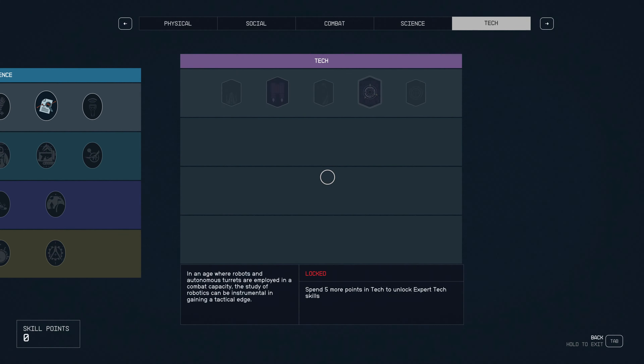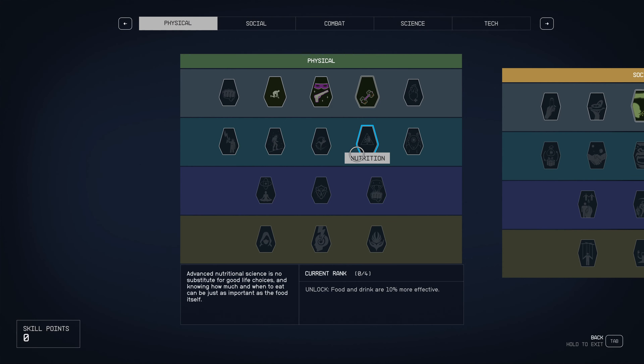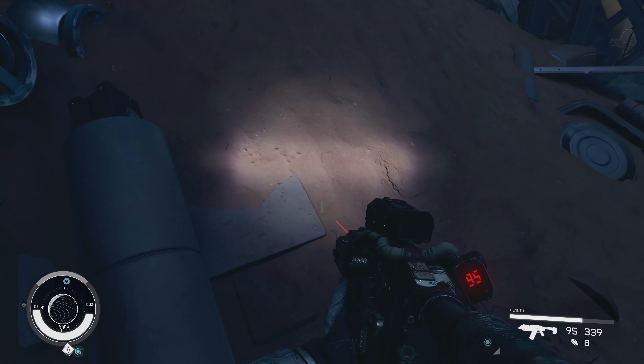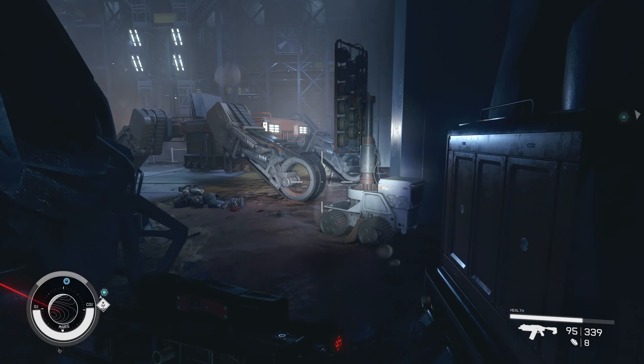What do I need to do to level that up? Sprint for 2500 meters while at 75% or more of your maximum load capacity. I'm at that right now so every bit I sprint will add progress. I'll just keep working on that. Everything's cool but I was hoping for maybe a robot — it's a mech facility so I thought maybe we'd find something.